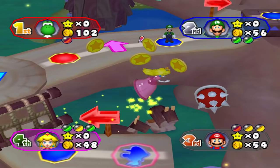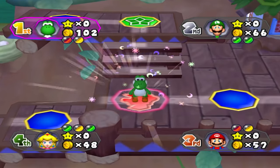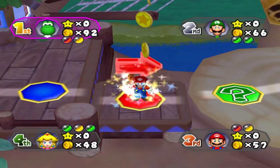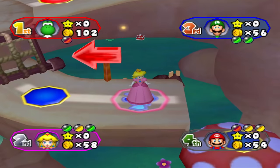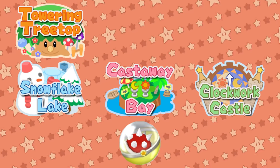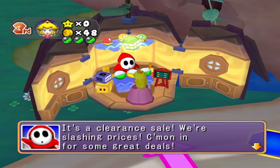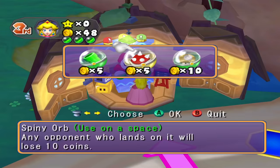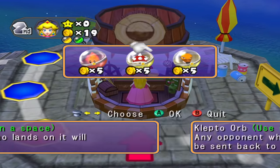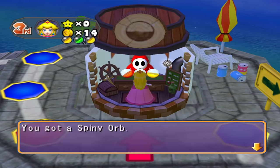Spiny Orb: any opponent who lands on it will lose 10 coins. This is the yellow orb equivalent of the Podoboo, which also makes an opponent lose 10 coins — the obvious downside being that an opponent must land on it instead of merely passing. This orb has potential to deal some damage if activated multiple times over the course of a game, but there are other yellow orbs that just do its job better. It shows up on Towering Treetop, Snowflake Lake, Castaway Bay, and Clockwork Castle. Its cost at the item shop is low, but I can't see myself buying this over a Mushroom, Super Shroom, Sluggish Shroom, Metal Mushroom, Thwomp, and pretty much anything else.